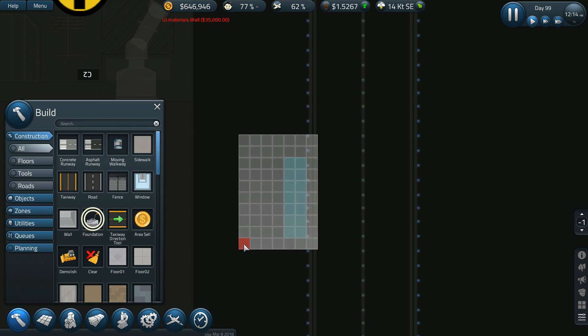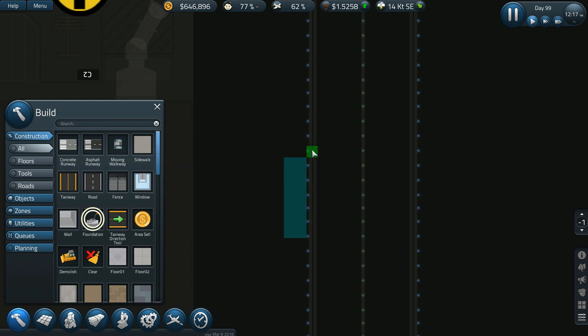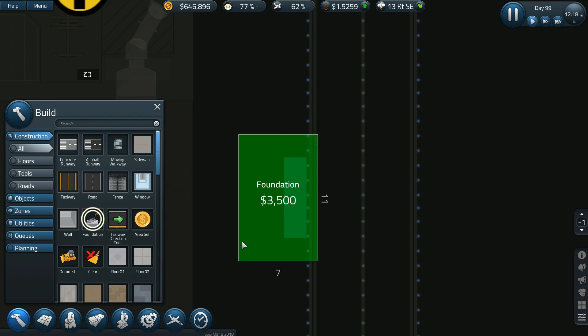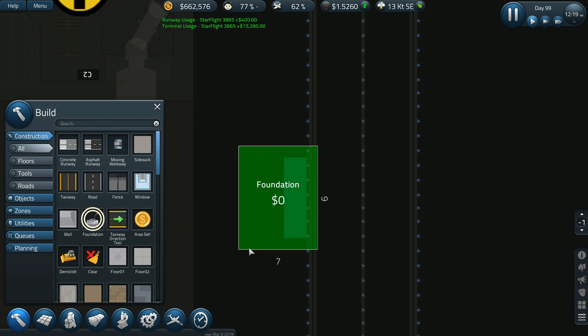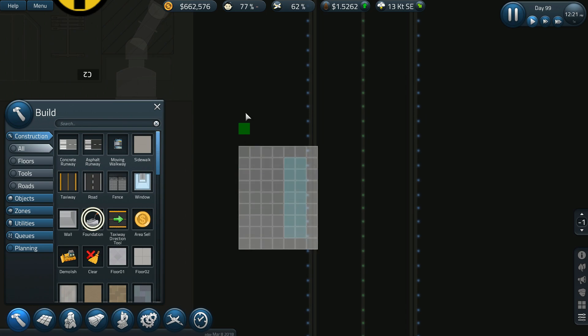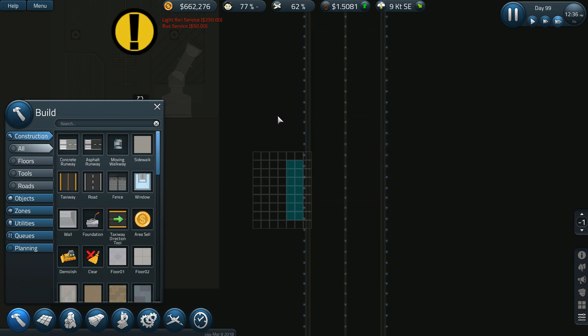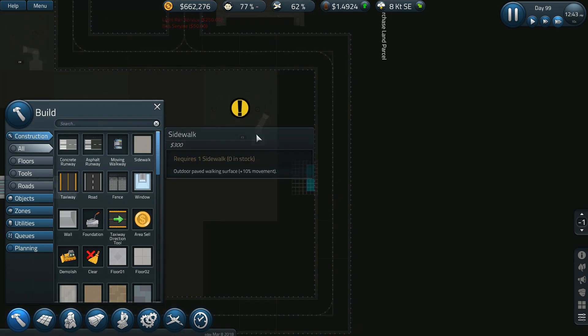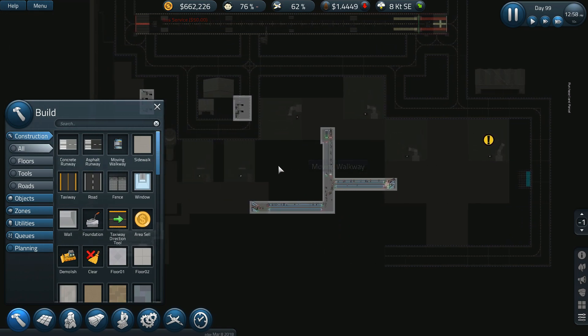Maybe go out one more — no, that's too far. Cancel project, that's not what I want to do. I don't want to go two past, I just want to go one past — like that, and like that. Let's try that, it should work. While I'm waiting on them to build that out, let's go down to the ground level.